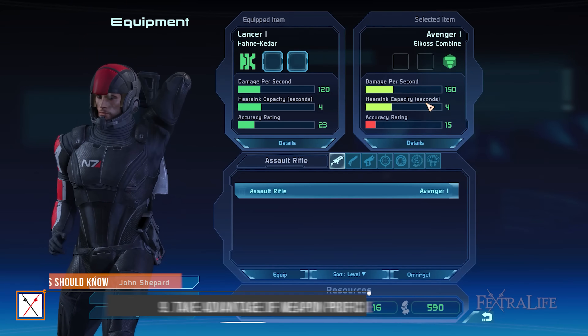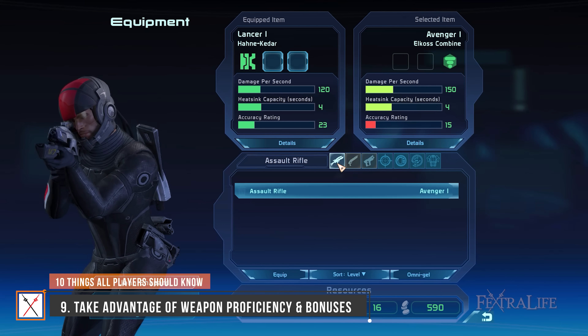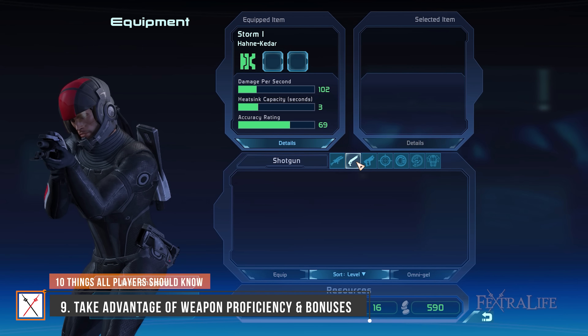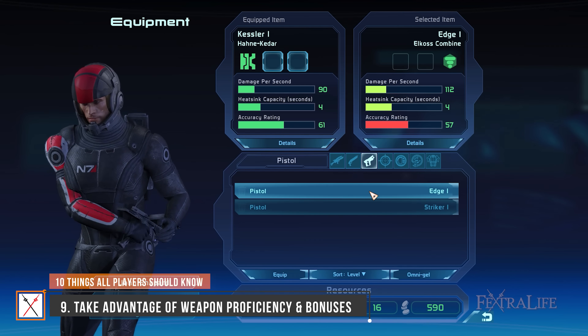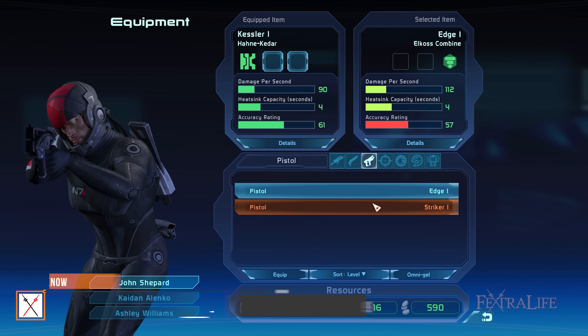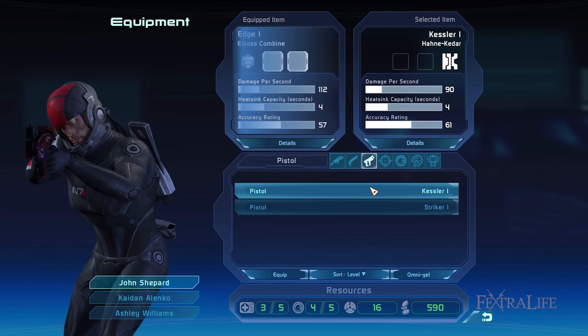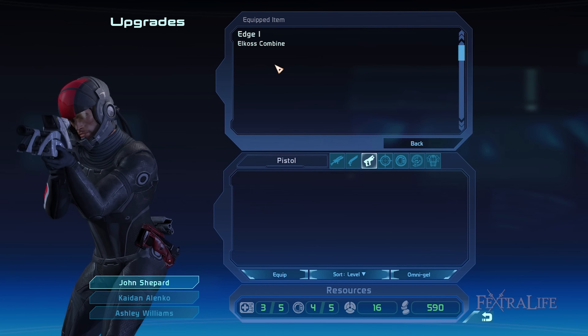The four weapons available in Mass Effect 1 are the pistol, assault rifle, shotgun, and sniper rifle. In the Legendary Edition, the accuracy and damage penalties from the original game associated with equipping weapons that certain classes have no proficiency in has been abolished. This means you're free to use any of these four weapons regardless of the class you choose. However, improving weapon performance via talents is still present. For example, if you're an Engineer, you only have proficiency with a pistol, and you'll have to put sufficient talent points into its corresponding pistol talent to enhance its accuracy.